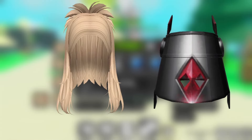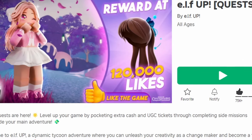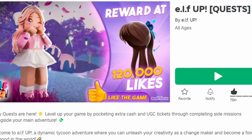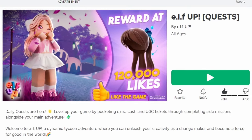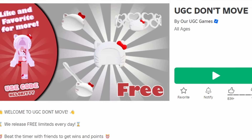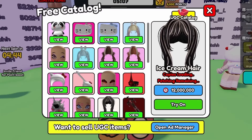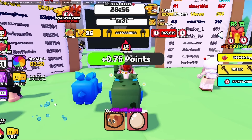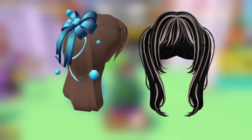There's a new free hair in Elf Up — once the game reaches 120,000 likes they will release it for free, so go like the game linked below. To get another new free hair, join UGC Don't Move. The hair costs 12 million points, so to get points just stand still and let the timers do their thing. Do you like the hairs? Let me know below.